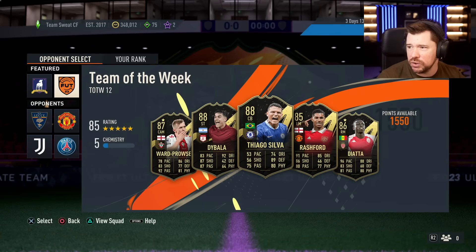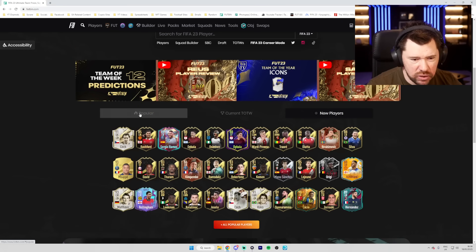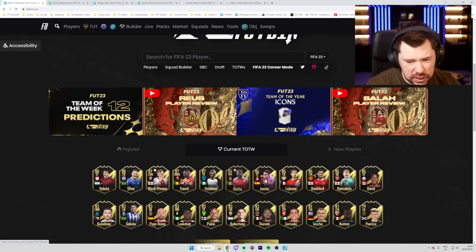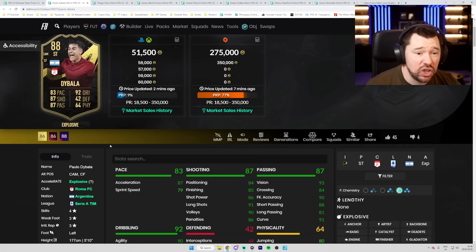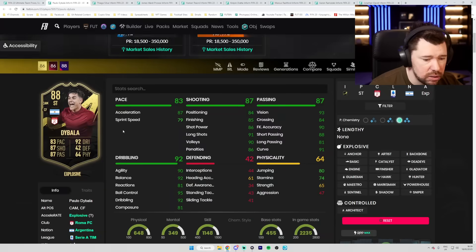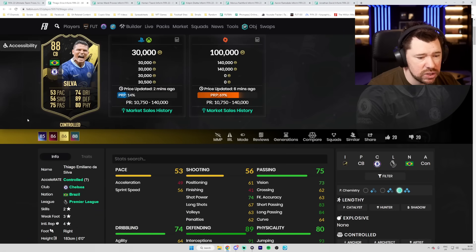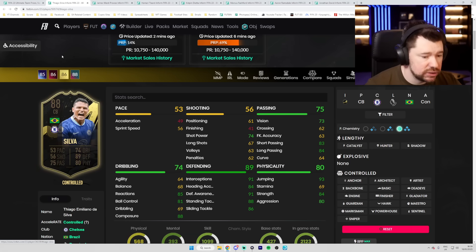So that's the team of the week. Let's have a little look at some of the stuff on Futbin, because it does matter. No new players — current team of the week. Who am I interested in? Dybala, Thiago Silva, James Ward-Prowse, Diata, Rashford, Ramsdale, David — that's about it. When we look at Dybala, he's been given an 86 to an 88, which is nice — but it's already 50k. He's already got an 88 rated card, although his ones-to-watch should now go up to an 89, unless they give it a 90, which could be quite an interesting upgrade. Thiago Silva already has an 88 that is just literally better in pace, dribbling, defending, physical, and passing. Pointless.